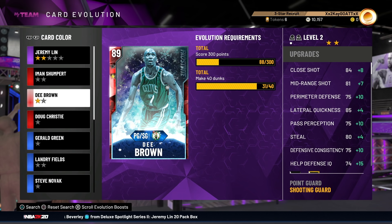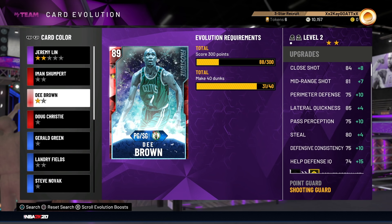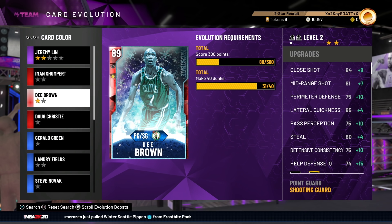I can do that in 2-3 minute quarter games if I'm trying very hard. And when you get him up to Amethyst, I'm telling you, he is insane. He becomes without question the best Amethyst point guard in the game, and he becomes one of the probably top 7 or 8 point guards in the game in general for any tier, which is absolutely crazy.